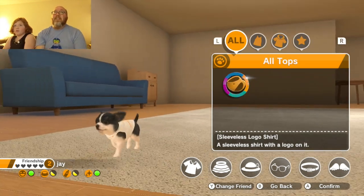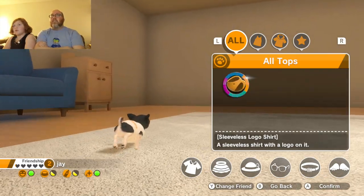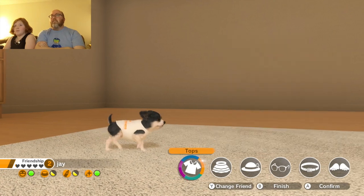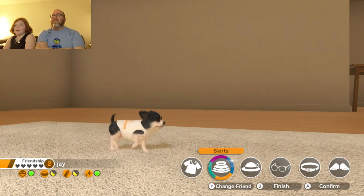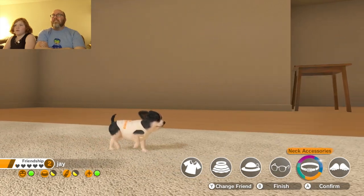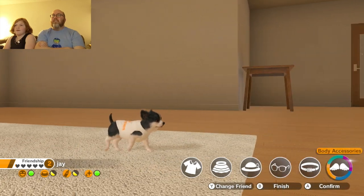It's already wearing a shirt — that's the only shirt it has. How about the skirt? Okay, then push B, go over to the skirt. No skirts. No hats. No face stuff. None of those. No wings. All right, back up.